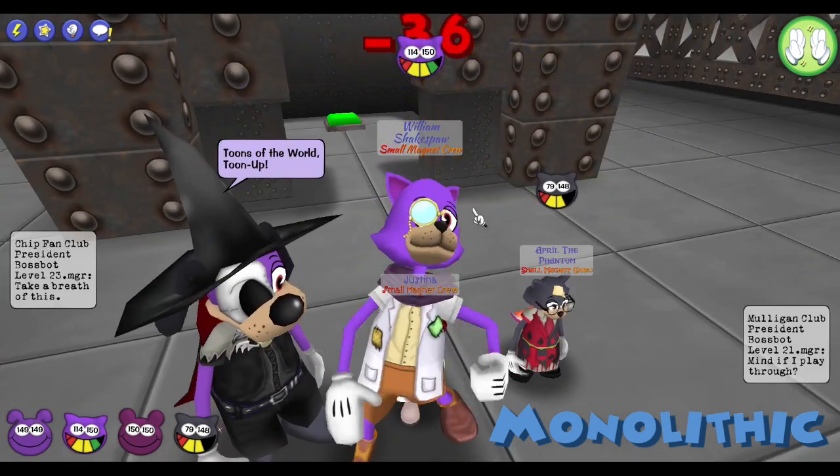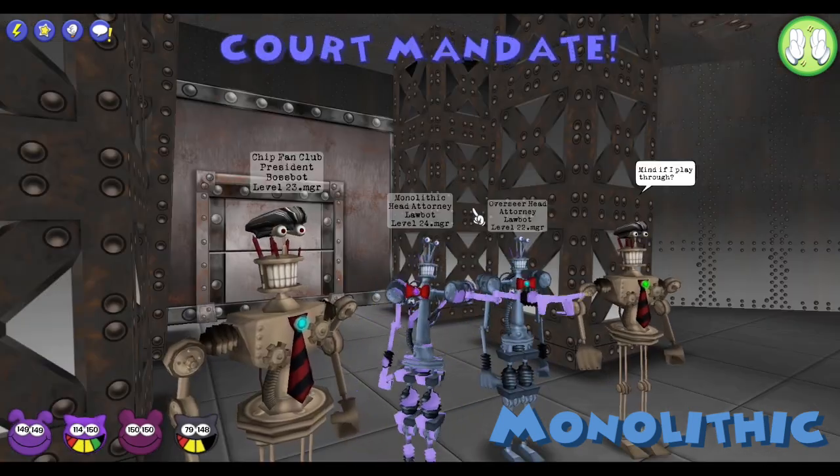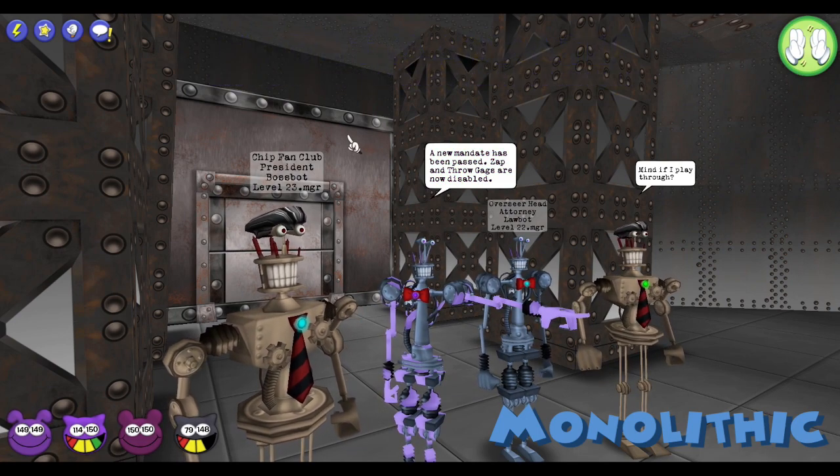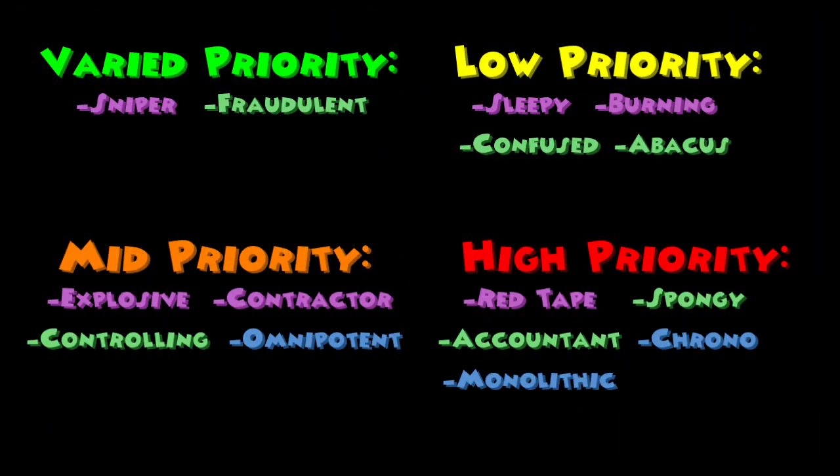The Monolithic Head Attorney has 720 HP and will ban two gag tracks at the end of every round. This cog is a high priority because being able to ban tune-up is a huge detriment, and he can do this multiple times in a row, meaning you want him gone as soon as possible. Not only this, but in rare occasions he can create impossible rush jobs.